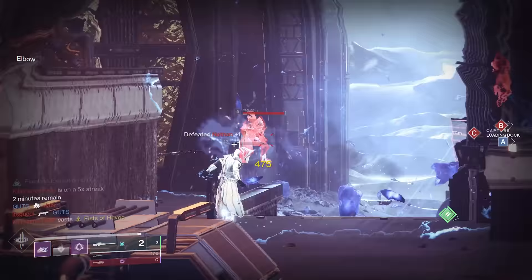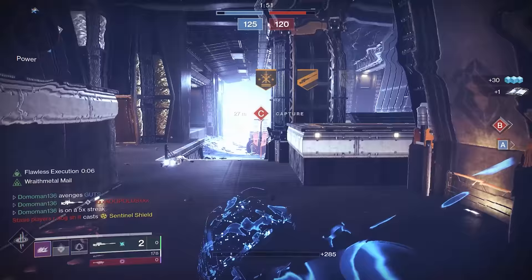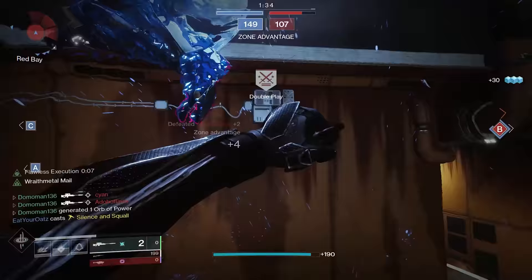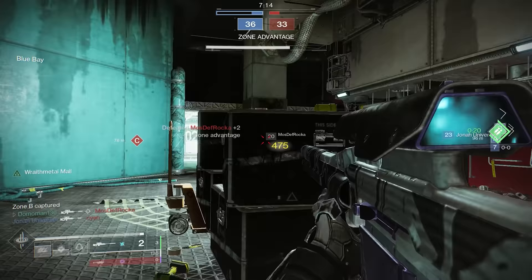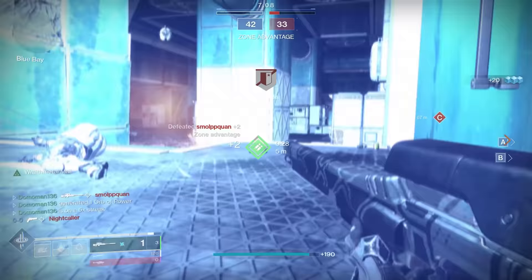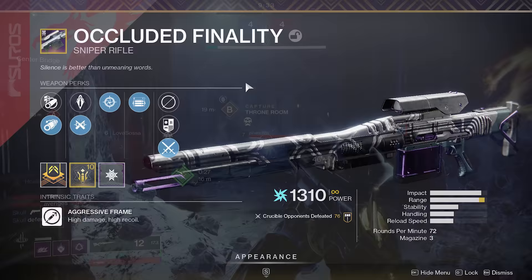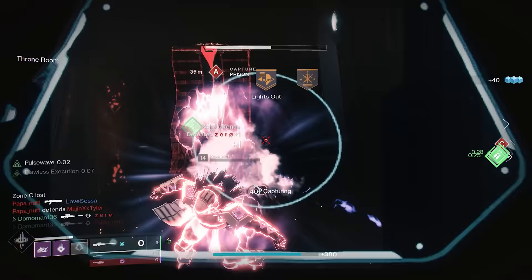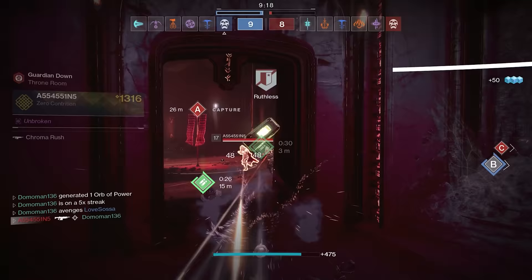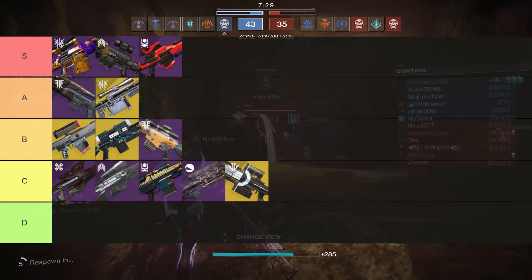The Occluded Finality was originally an Iron Banner sniper from Season 3. The new version comes with a ridiculously long range scope and a zoom value of 58. It's really quite a shame because this weapon has some great perks including Snapshot, Elemental Capacitor, Opening Shot, and Iron Reach — which can easily give it an insane 100 range stat. But 58 zoom just feels like a telescope, especially on short range maps. If it weren't for the 58 zoom the sniper would have the potential to rank very high. I'm going to put Occluded Finality in the B tier, with the note that if you don't mind the high zoom, this is an A or potentially even S-tier sniper.